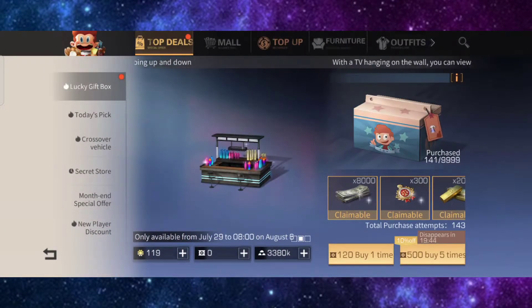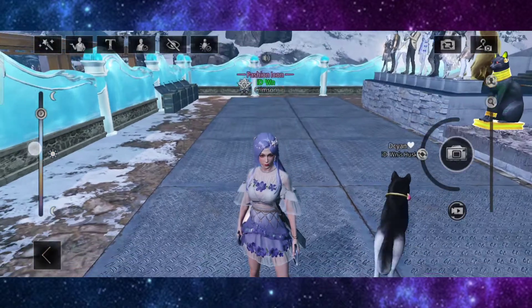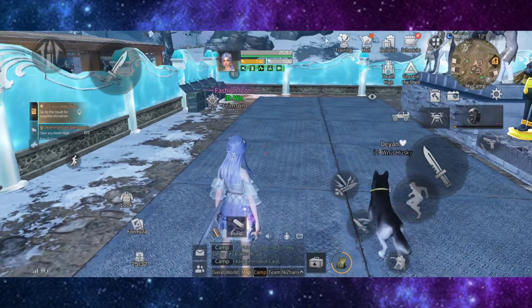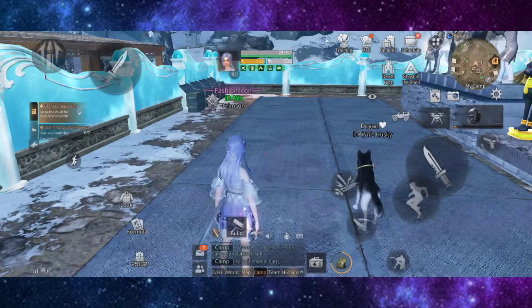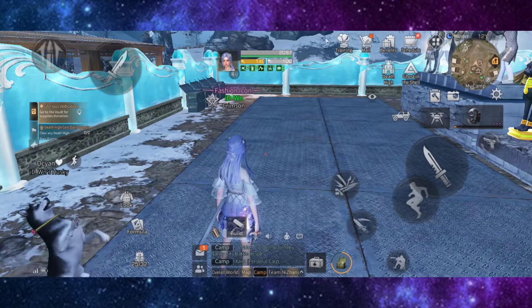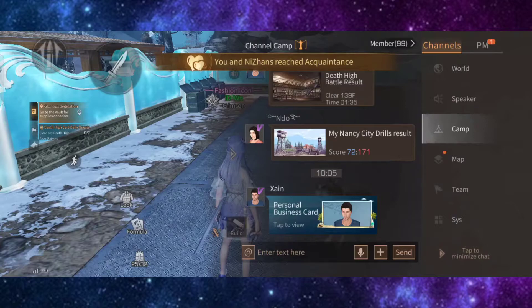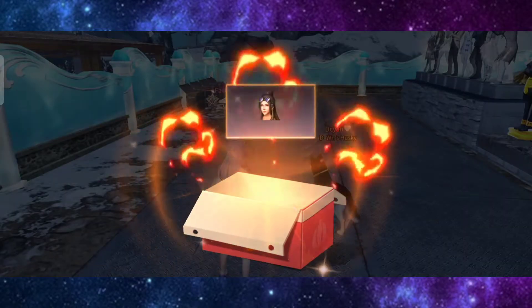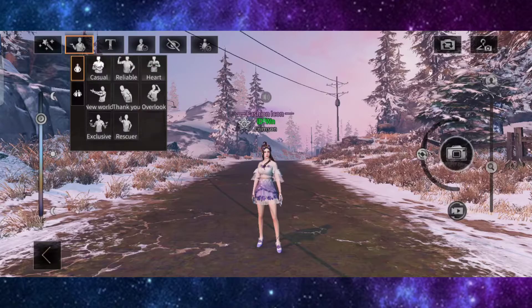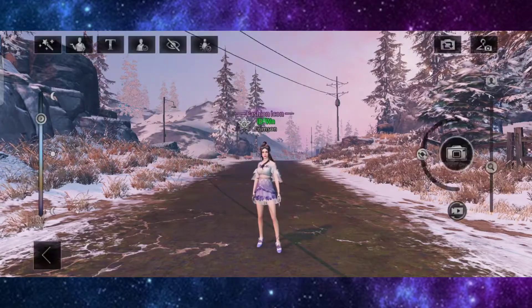This is the death high search — I'll claim everything together and let's see what we get. I think that's all for the Ghost in the Shell update; there's not much in this update. I'm waiting for the new major update on the 6th of August. Bye!